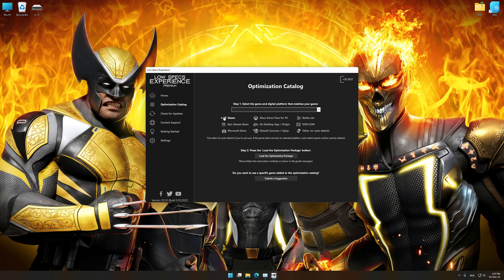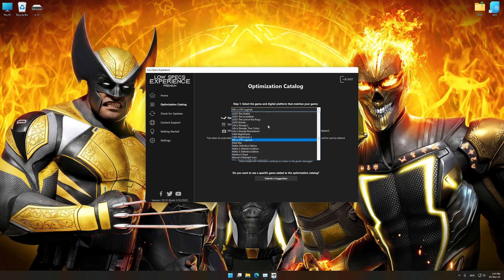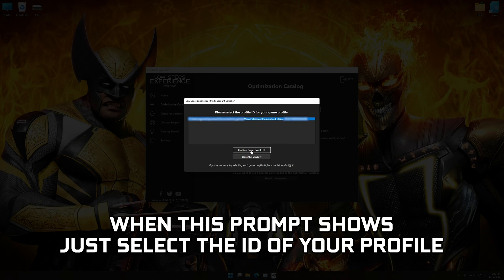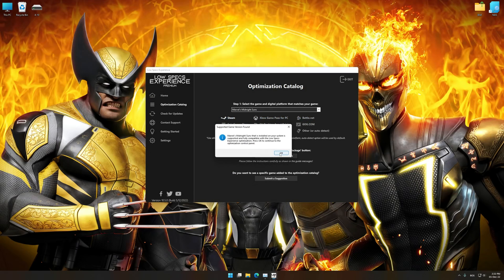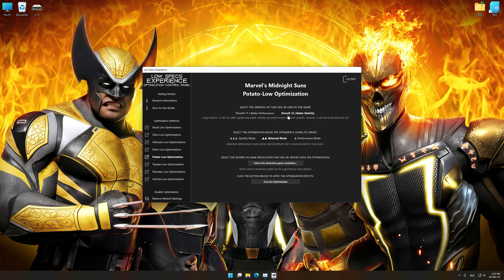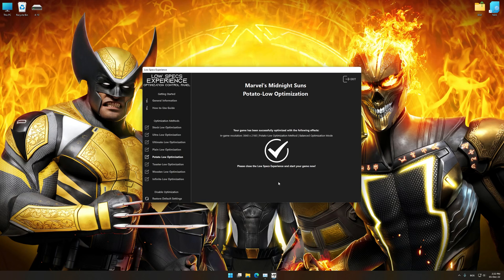From the top of the menu, select the applicable digital platform, and then select Marvel's Midnight Suns from the drop-down menu. Once that is done, press load the optimization package. Low Specs Experience will now automatically check if the game version currently installed is supported by this optimization. If it is, press OK and the optimization control panel will load. When the optimization control panel loads, simply select the optimization presets and the resolution you would like to render your game at. This is something you will need to experiment on your own in order to see what works for your system best. Once you decide which optimization presets and resolution you are going to use, press the execute optimization button and then start your game.